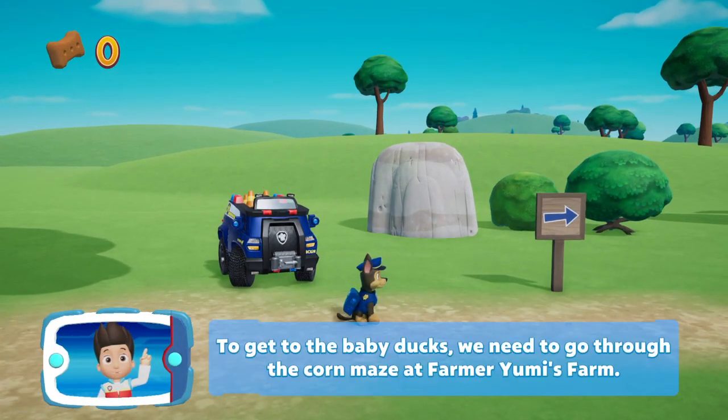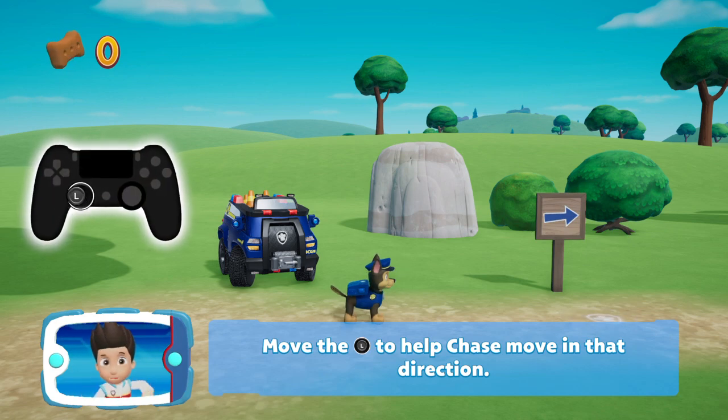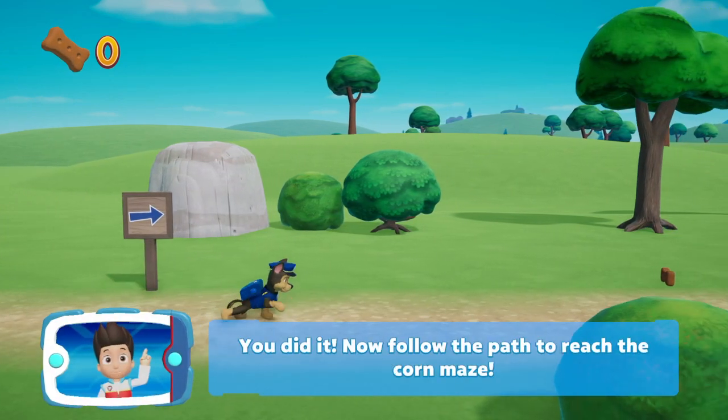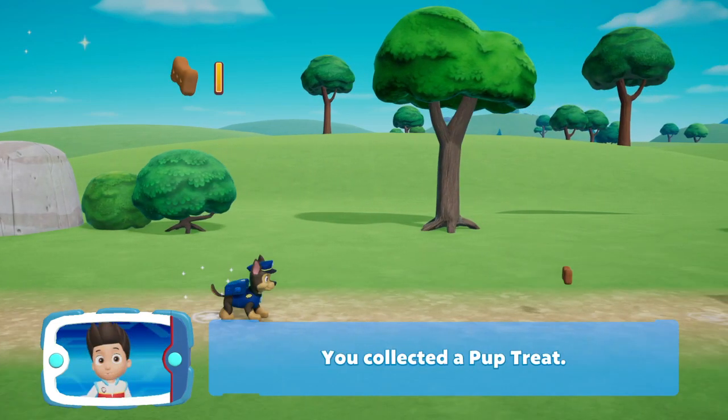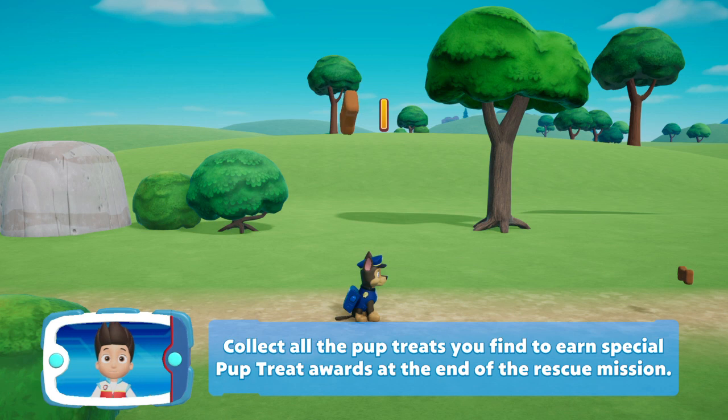To get to the baby ducks we need to go through the corn maze at Farmer Yumi's farm. Follow the path to reach the maze — use the stick to move in that direction. Collect all the Pup Treats you find to earn special Pup Treat awards at the end of the rescue mission.